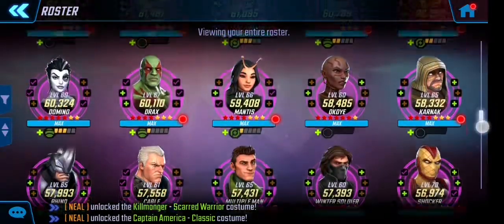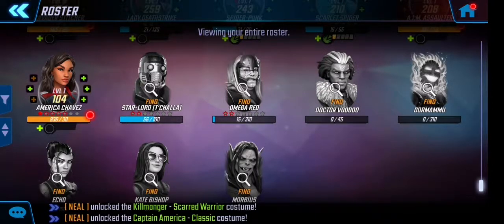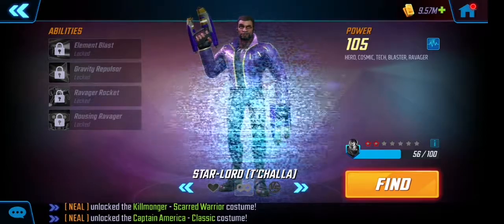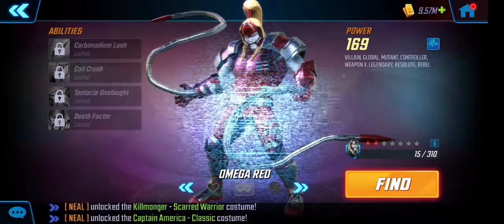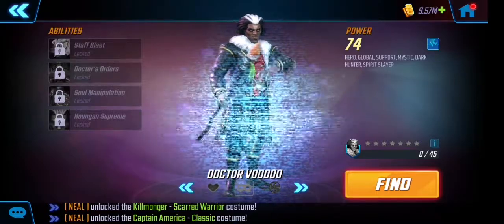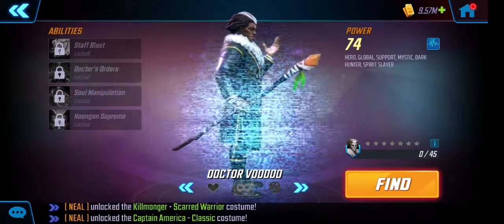If you scroll to the side you'll get the new characters — I'm seeing these for the first time. Whenever there's an update there are always new ones added at the bottom. Star-Lord T'Challa is one I don't have — he's been available for a little while. Mega Red is there too — I'm going to get him eventually, he's a legendary character.